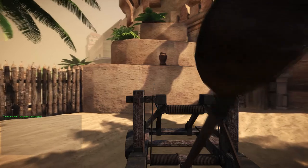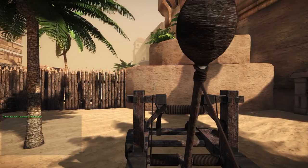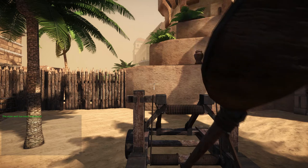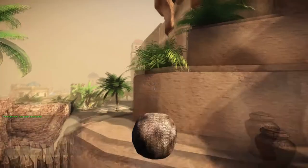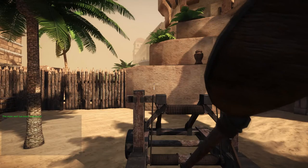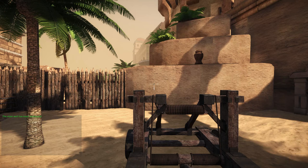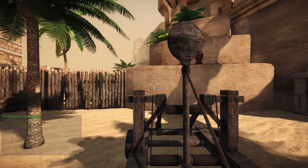Even further up there will be peasants spawning at the last part of the objectives. So I'm going to show you how to hit them. Three, four clicks and you are hitting where the peasants usually spawn. It's so easy. The catapult is amazing and I'm not even done yet.